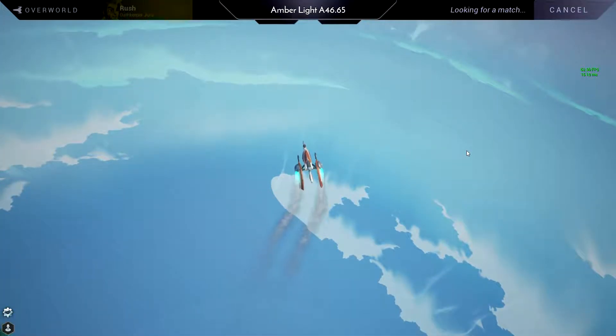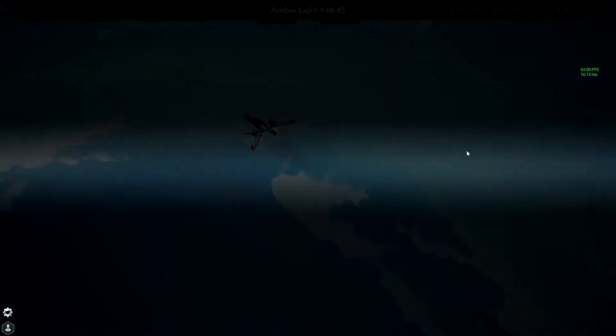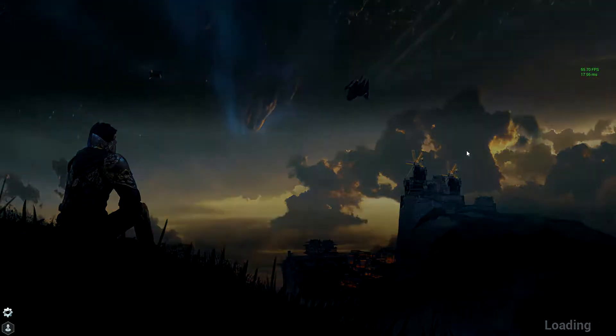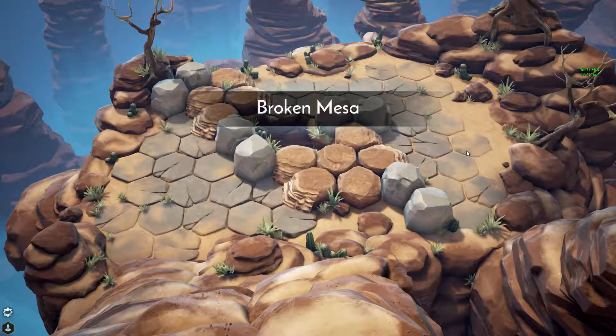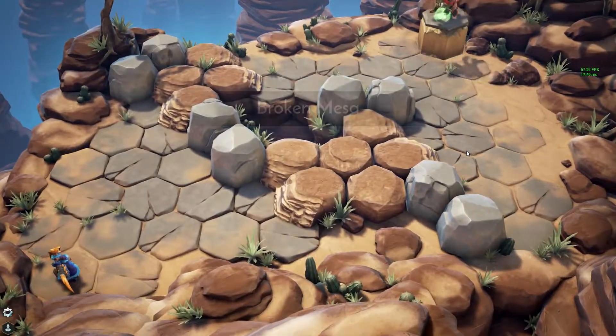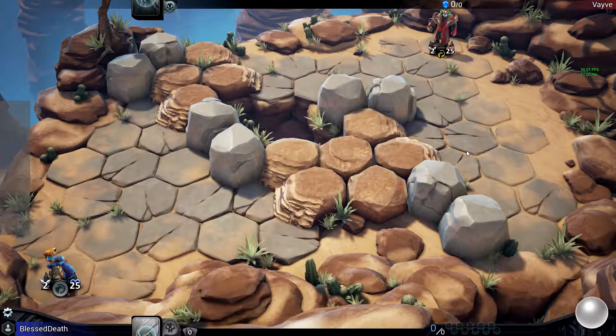Hey guys, today I'm gonna show you how to win a shard-bound game in under 10 moves, because that is currently the third requirement for a vault, so you get three ticks on the vault.